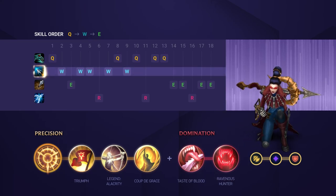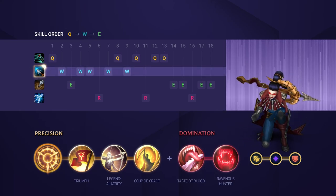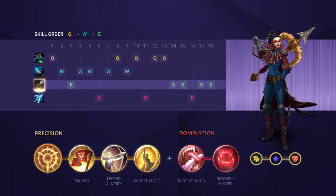Skill order can either be maxing Q or W, but we recommend W right now for damage, into Q for mobility, and finally your E.